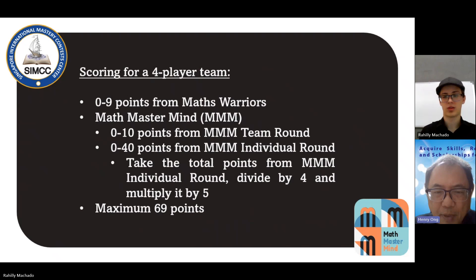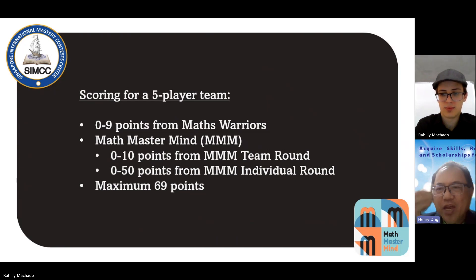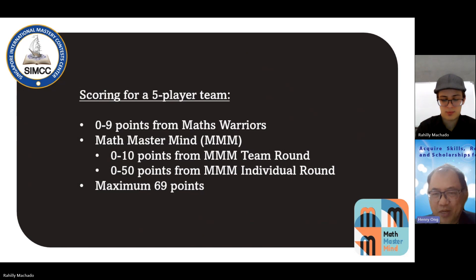How do you get the 10 points? Very simple. You have four cards. Card number one will be one point. Card two will be two points. Card three will be three points. Card four will be four points. One plus two plus three plus four equals ten points. So the team round will have ten points. Individual round, same thing — each player can earn up to ten points, times five players will be 50 points.